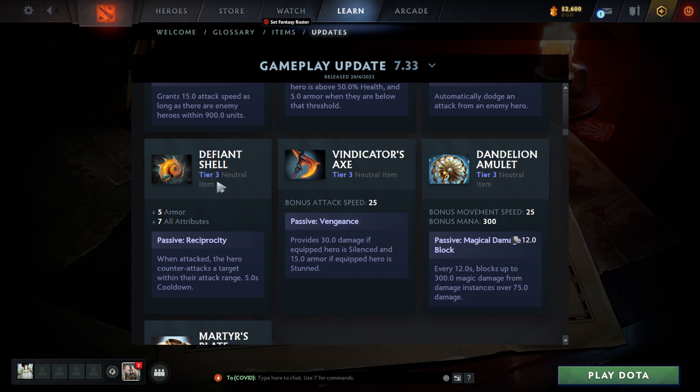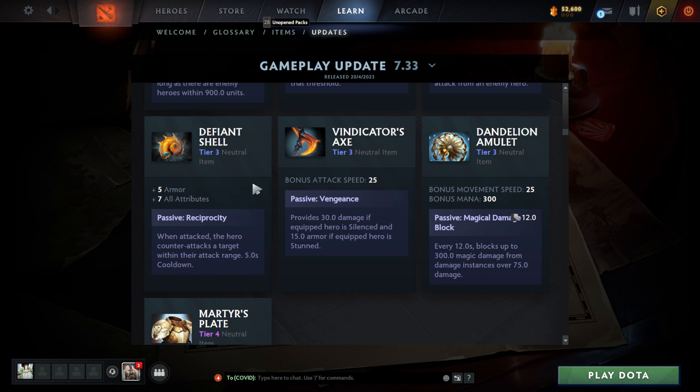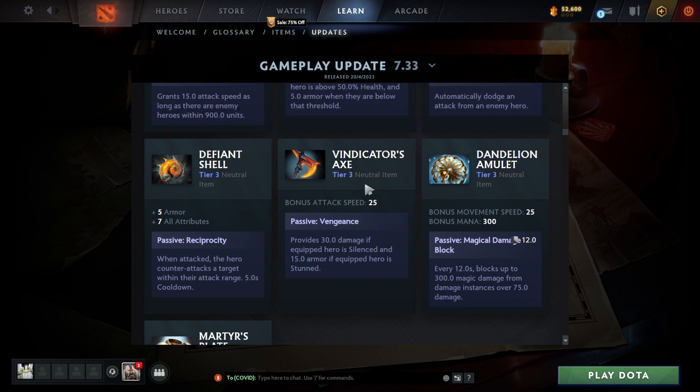Defiant Shell is tier three — five armor, seven of all attributes. When attacked, the hero counter-attacks a target within their attack range on a five-second cooldown. It doesn't seem that great. I like the stats but for a tier three it's not really impressive. I don't see a lot of people using this, but maybe the passive is decent. We'll see in the upcoming days how people use it.